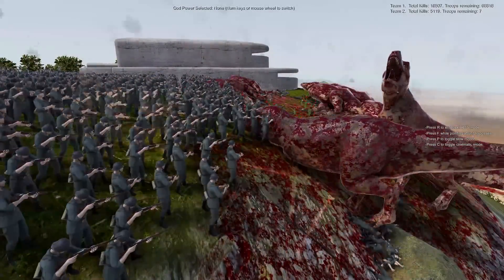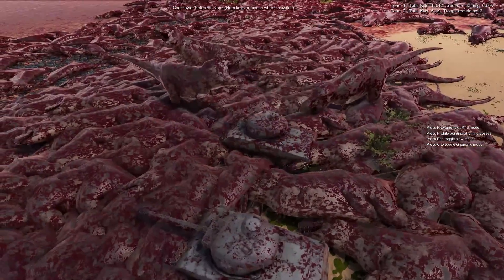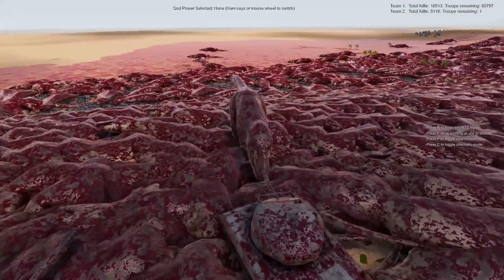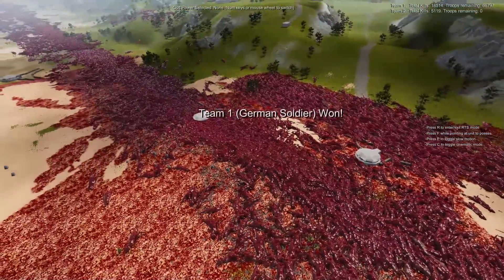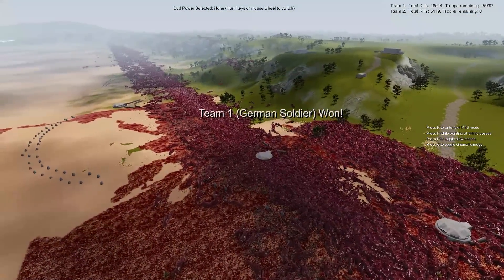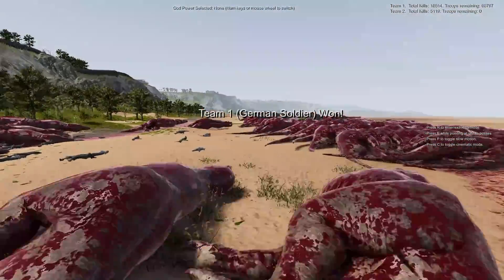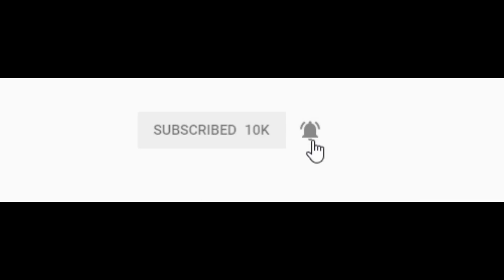In Ultimate Epic Battle Simulator 2, these last few dinosaurs — there are two left — are getting gunned down. The last dino dies and the Germans end up winning. One heck of a battle; the dinos came very very close to the end of the German lines but ended up getting slaughtered. Really really fun — I hope you guys enjoyed it. Please hit that like button, subscribe if you haven't already, and comment down below if you'd like to see more. I'll see you on the next one — peace!